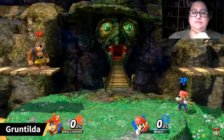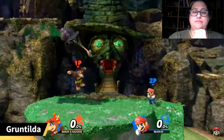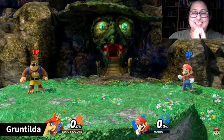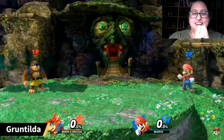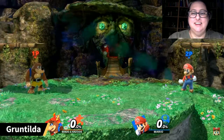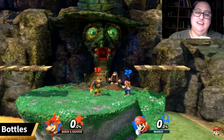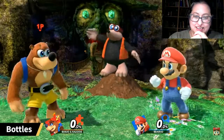First, we have the witch Gruntilda. In Banjo-Kazooie, this poor soul gets sealed underground by a boulder. Anyway, she's very cruel, and you can hear all about her from her sister. This is Bottles, a mole, and another poor soul — his fate is sealed in the beginning of Banjo-Tooie.